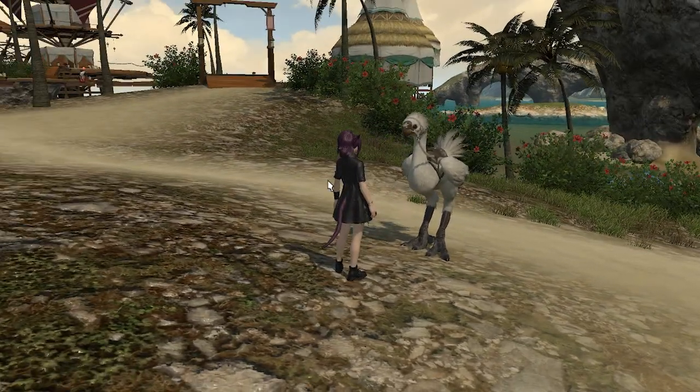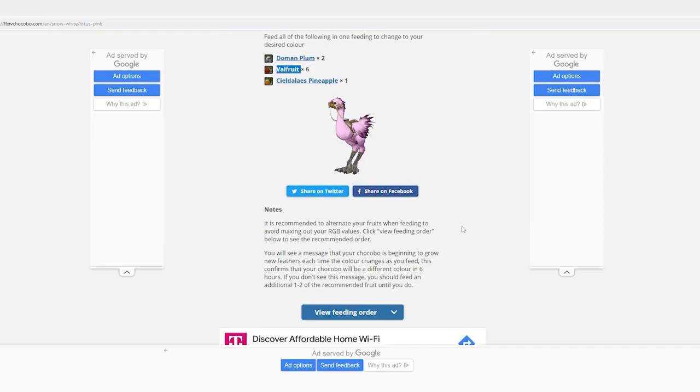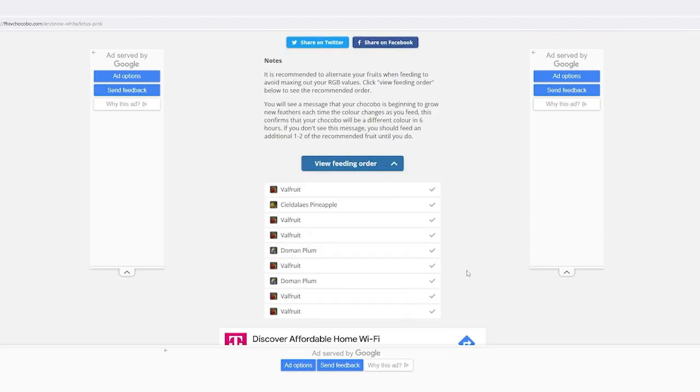So it looks like Goldie is Snow White. Let's put Snow White in place of Desert Yellow, which is the generic color. I'll leave Lotus Pink as my desired color, and here's my new recipe. Fortunately, this list is much smaller. I'll go collect all the fruits I'll need and I'll be right back.